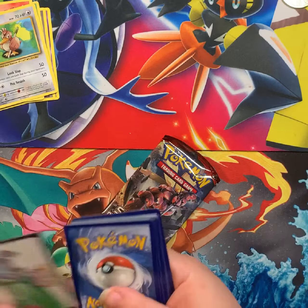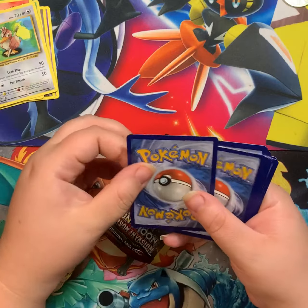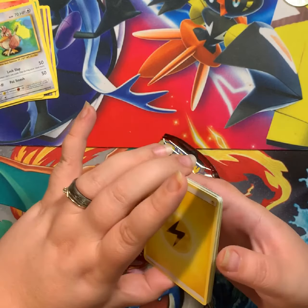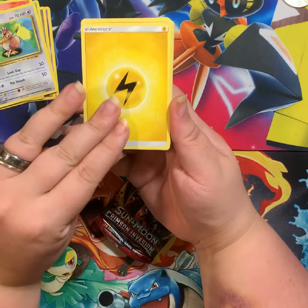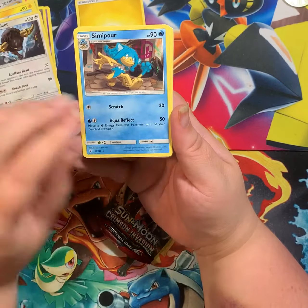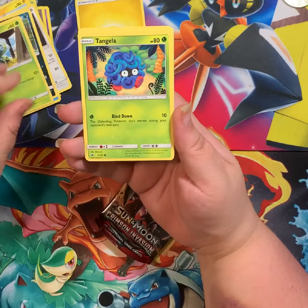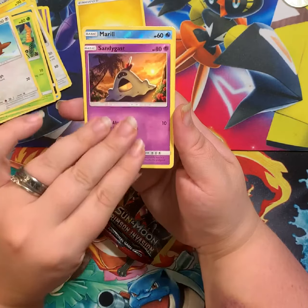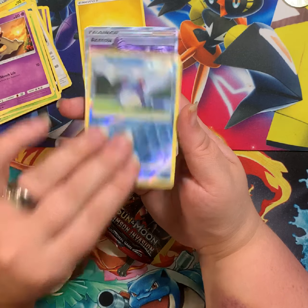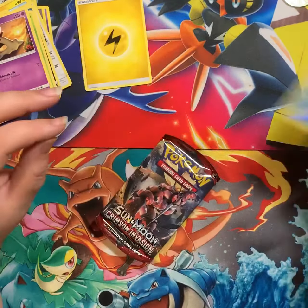One two three four. Got some texture on this card, wonder what it is. Electrike, Bouffalant, Simipour, Inkay, Dusclops, Pangoro, Hoothoot, Sandygast, reverse Merill - oh it's a trainer - Acerola! Nice, not bad.